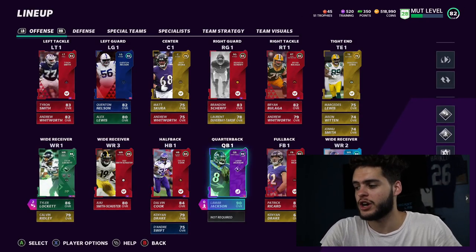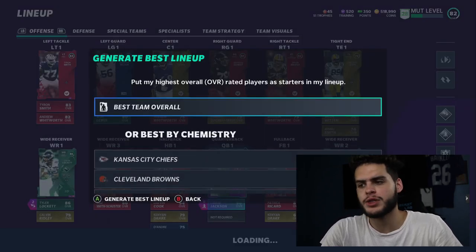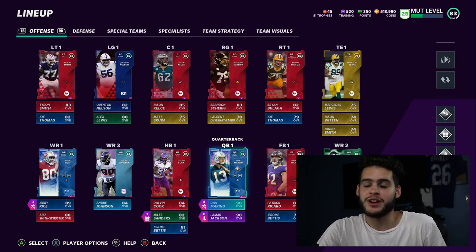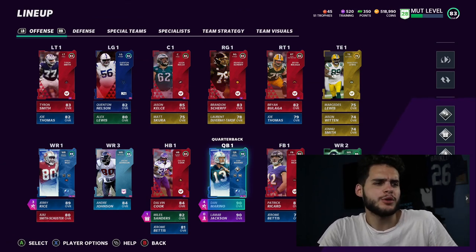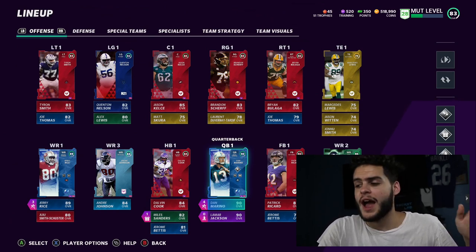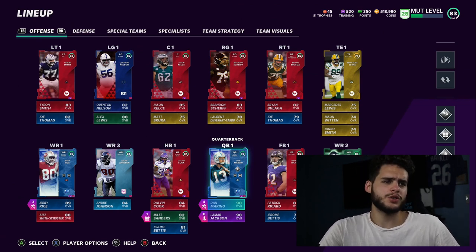We got him and Jerry with abilities on them. I did not power them up primarily because I'm not loaded with training, but they can still get their abilities regardless of powering up. I got some pretty good abilities on them. These are the base cards — this is what they play like base — so I figured it's a good representation.